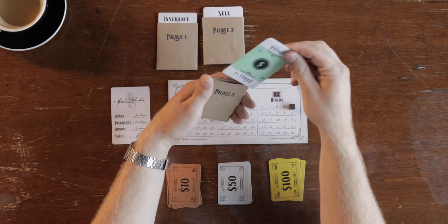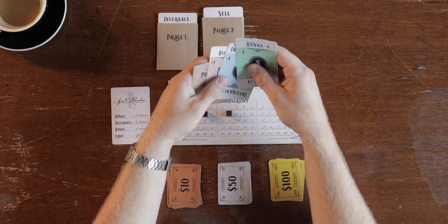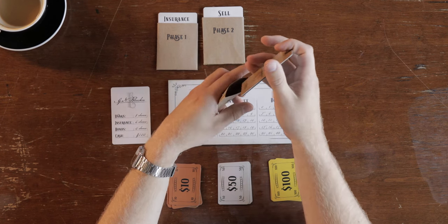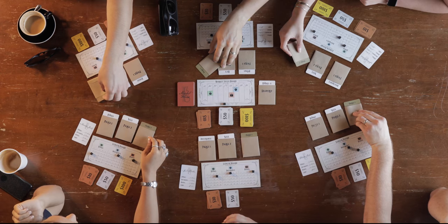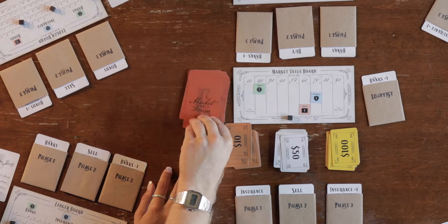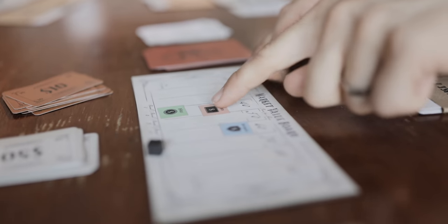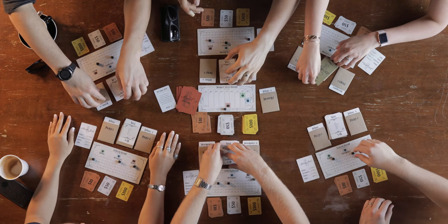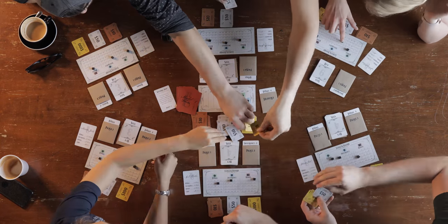Phase three is the market influence phase. Now every player gets to influence the market by raising or lowering the price of a stock by one. Choose wisely, taking into consideration what everyone else might be thinking. Once every player has made the decision, everyone reveals simultaneously. Finally, flip over the top market forces card and adjust the market accordingly. Players now reveal how many stocks they decided to buy or sell from phase two and complete the transaction with the treasury based on the new stock price.